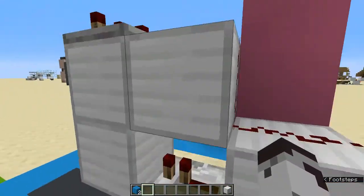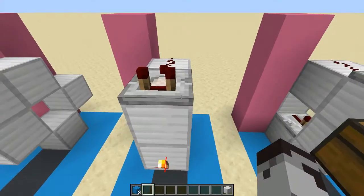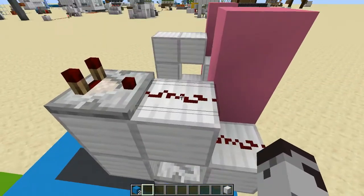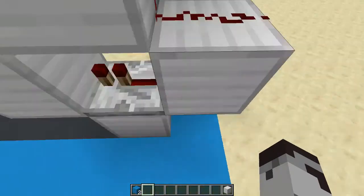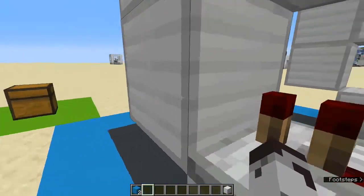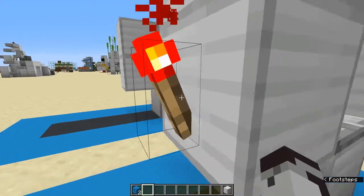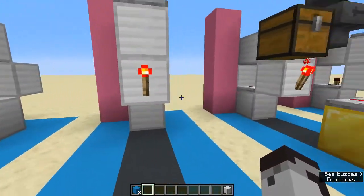For layer number two we're going to be placing our redstone. Place a comparator at the end here with the output pointed towards the tail. Put two redstone dust, last one here, then a repeater going into the center block on the center layer and pointed into a redstone torch. This is very important to the contraption.